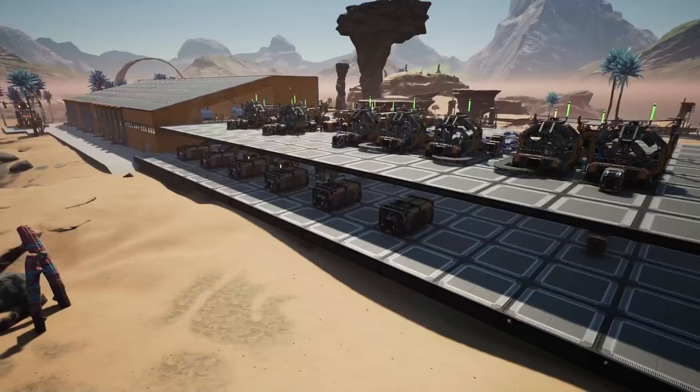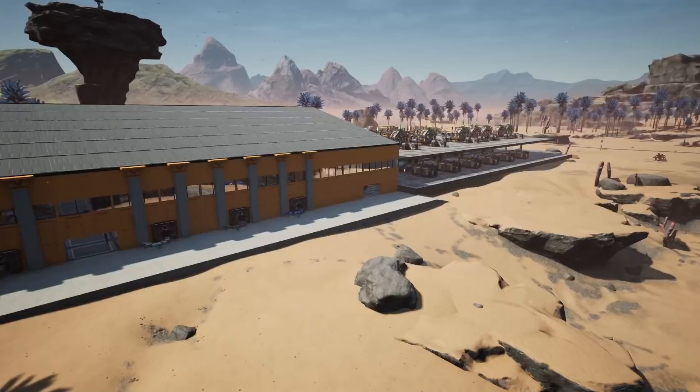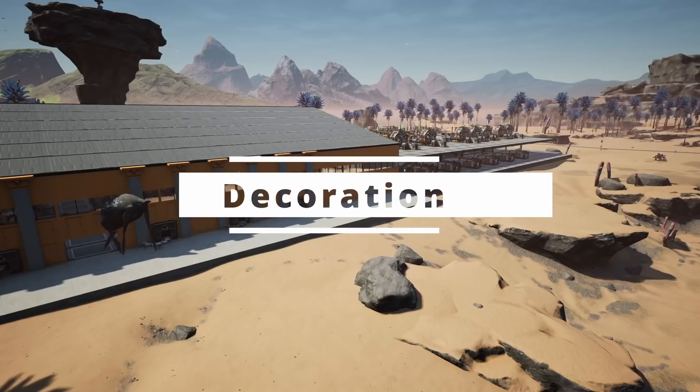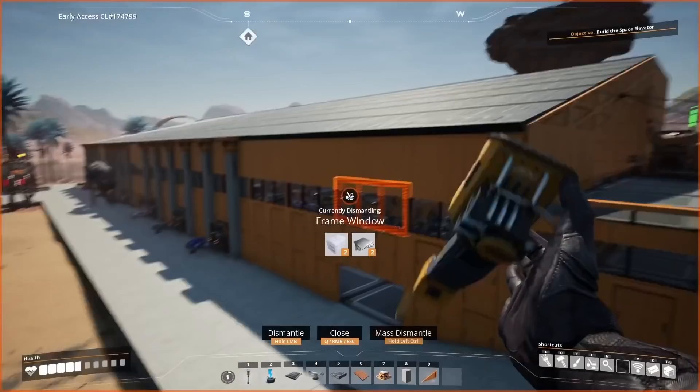All we need to do now is connect all of this to the power grid. Now that we've got smart plating, it's time to start decorating this part of the factory. I'm going to try and keep to the same style we've got here, repeating the same kind of front and trying something a little more decorative on the back.